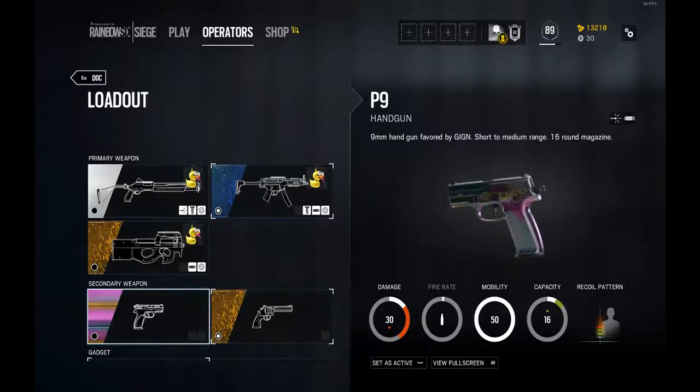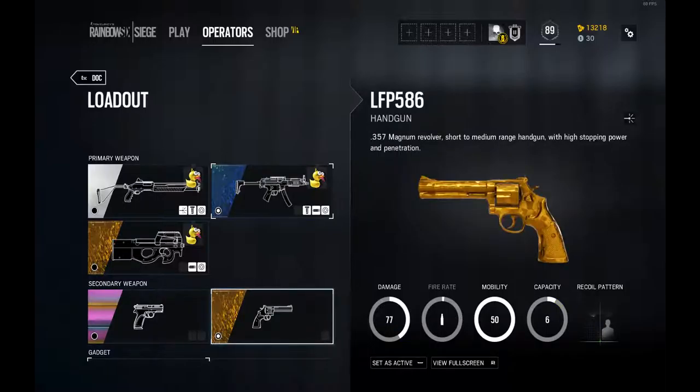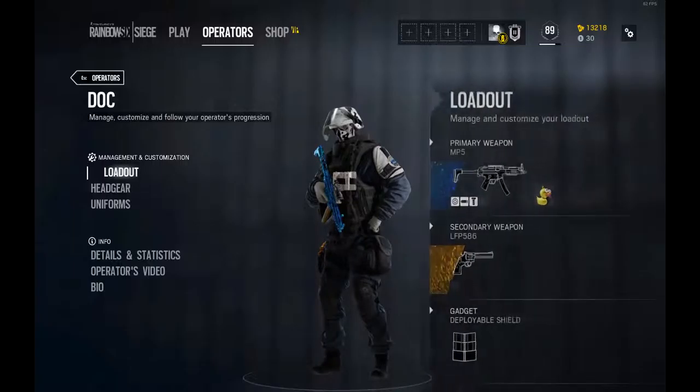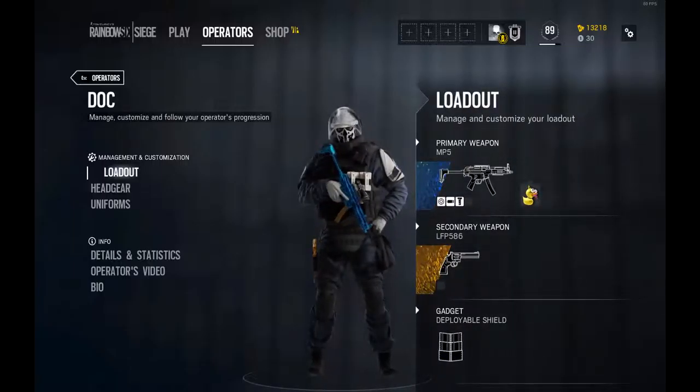I actually quite like this oil spill skin — it reminds me of my CS:GO days. We have the revolver, but I don't really like it because of its massive recoil pattern. For gadgets we have deployable shield and barbed wire. His ability is three syringes in his little man bag that can revive and heal teammates and yourself, and can also overheal up to 140 health, which is quite a powerhouse if you play him with Rook.